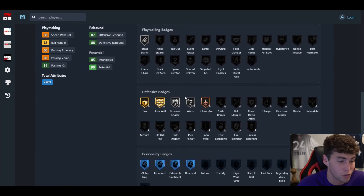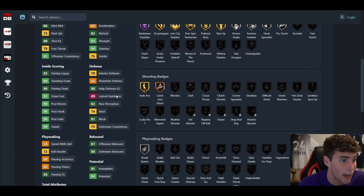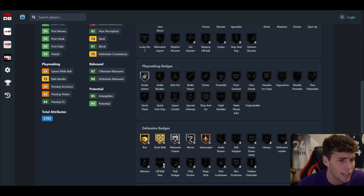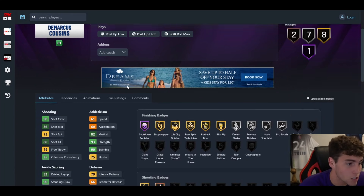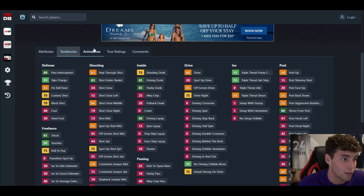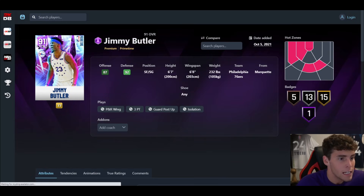Both of these Sapphire and Ruby cards are absolutely fire. Boogie Cousins up next — 6'10, 7'5 wingspan. This card stinks. This is the card I'm going to spend the least amount of time talking about because it is absolutely dirt. I don't care if you like DeMarcus Cousins in real life — look at the shooting badges on him. I'm sorry if you're a big DeMarcus Cousins fan. He's not even a stretch big with such a low three-point rating.